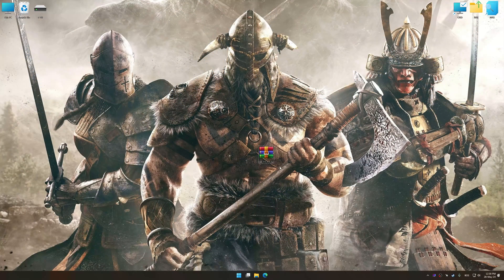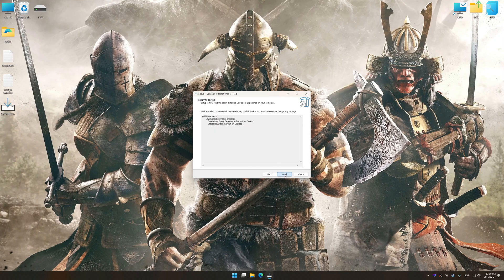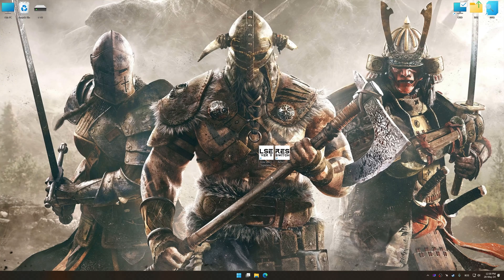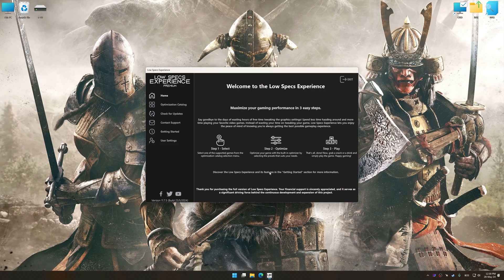Before we proceed with the optimization process, download and install Low Specs Experience. The download link for Low Specs Experience is available in the video description. Low Specs Experience is a PC video game optimization solution that I developed that allows you to optimize your favorite PC games for maximum performance. First of all, start the installation process. Once the installation is complete, start it from the newly created desktop shortcut.